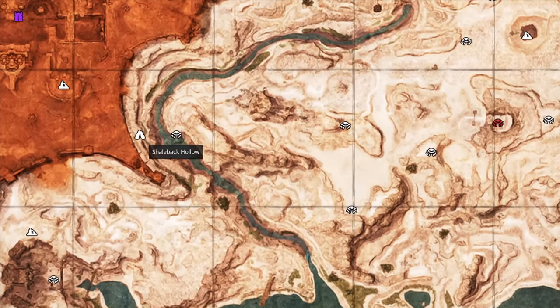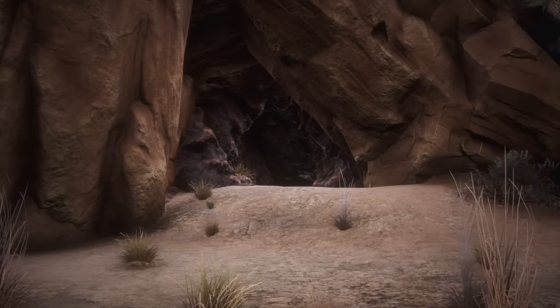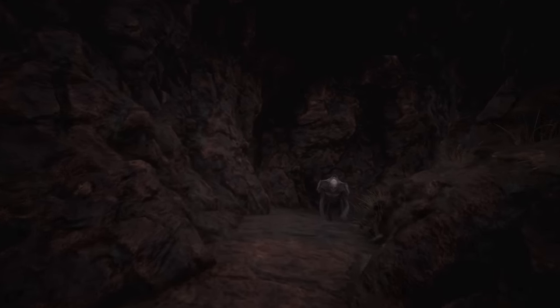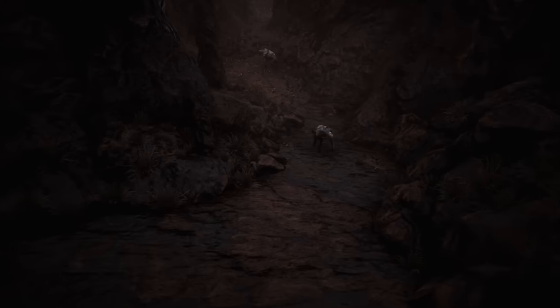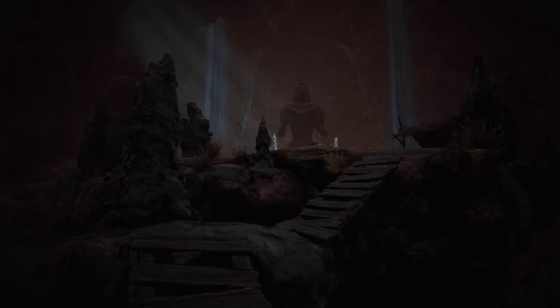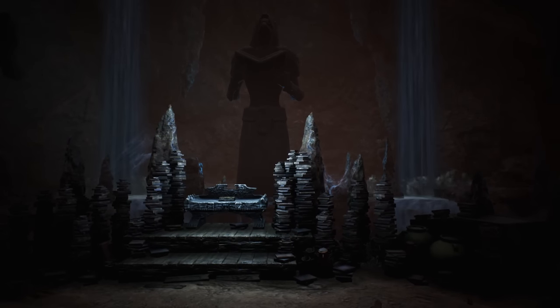By the way, sorcery is also available on the Isle of Siptah. Once at the entrance, you'll have to fight your way deeper into the cave, past undead shalebacks. At the far end, you'll find a dark, eerie chamber with a table at its center.